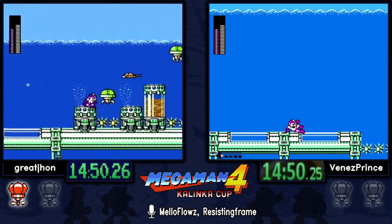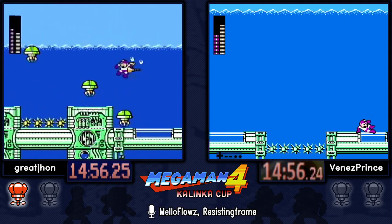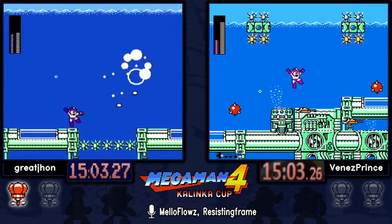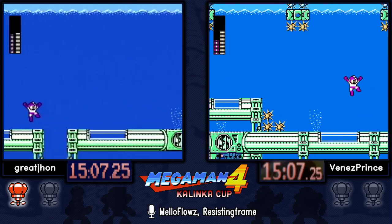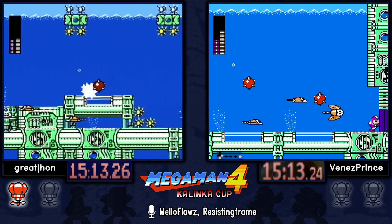A lot of runners have different timings on when they pause — some do really short jumps and mash, others do really long jumps and have a longer mash period. Great John really holds on to the freeze until kind of the last moment — you can actually see the sprite of the whale appear.